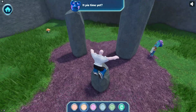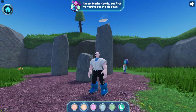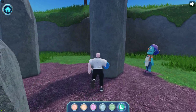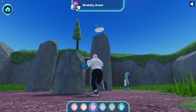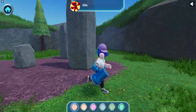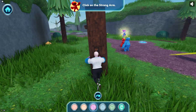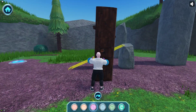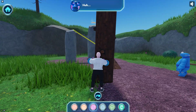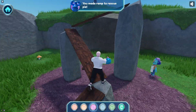Spring boots! Is it pie time yet? Almost, Mecha Cookie. But first, we need to get the pie down. Stretchy arms. Handy hammer hand. Come on, strong arm. You made a ramp to rescue the pie.